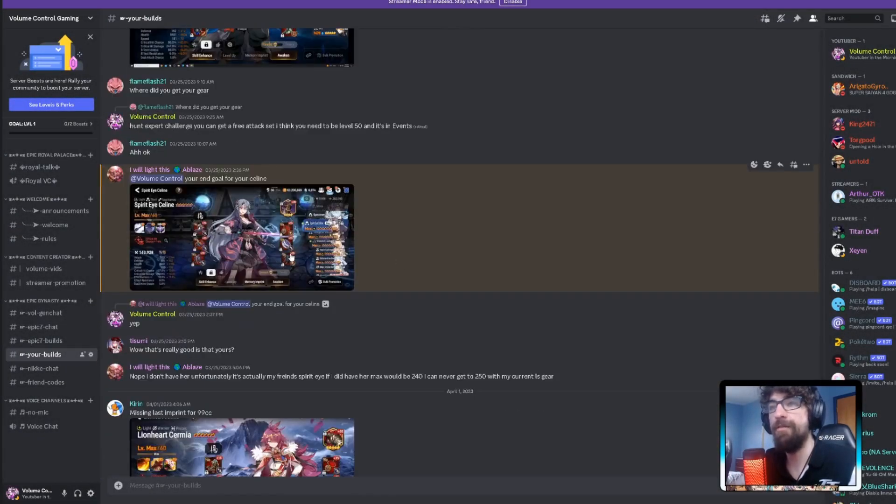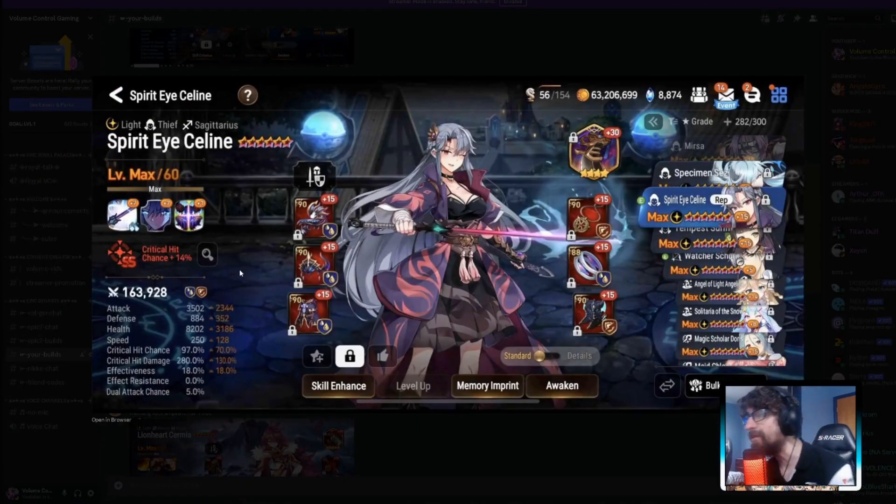Spirit Isolde — 250 speed, Lifesteal, double S imprint, 100 imprint, 280 critical damage, 3,500 attack. You just came here to flex on me. This is mine in like 10 years. I would use this every game. 250 speed — this is a 9 out of 10. Missing the last imprint and not quite 300 crit damage, but that's just being a stickler. This build is amazing.